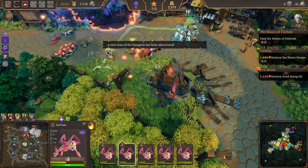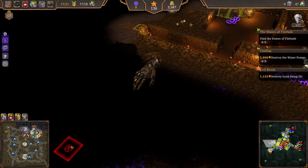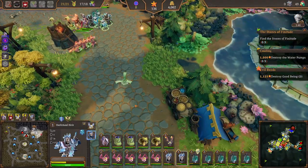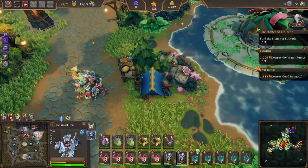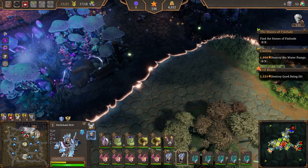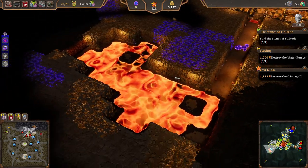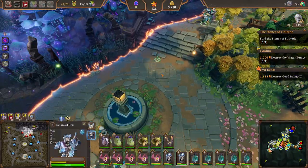A new area of the dungeon has been discovered - nothing bad apparently. Some more gold this way - let's dig out all the little gold areas. We cannot yet take on the frog, we can't take on that thing. So we're a little bit stuck in this direction. I don't know if these are going to spawn more spiders, because generally when you defeat them the enemies also go away, but they aren't in this case. We definitely need to upgrade the snots - there's really no way around that.